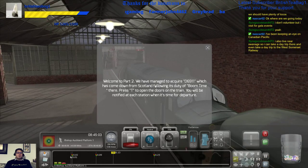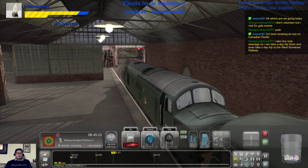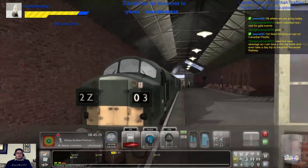Welcome to part 2. We've managed to acquire D6911, which has come down from Scotland following its duty of Boom Time. Press T to open the doors on the train. You'll be notified at each station when it's time for departure.